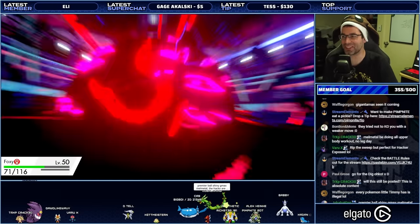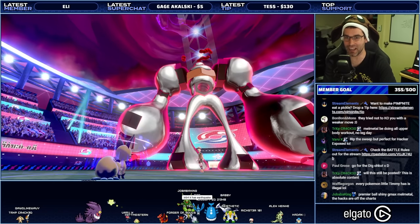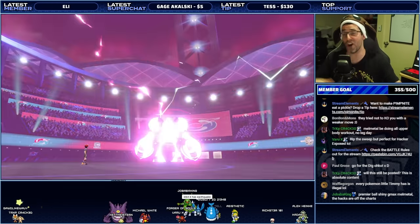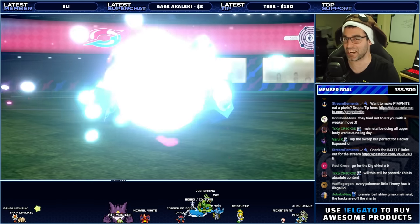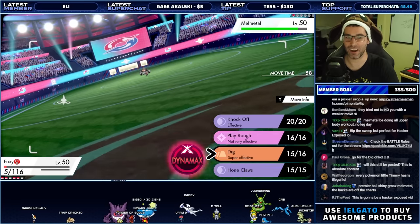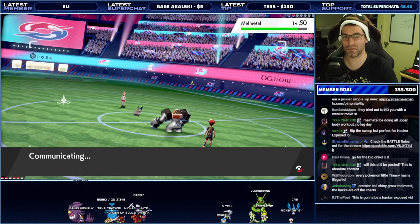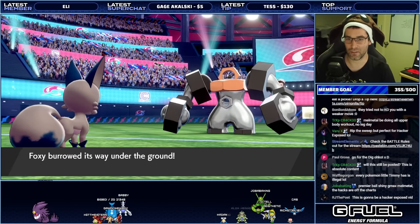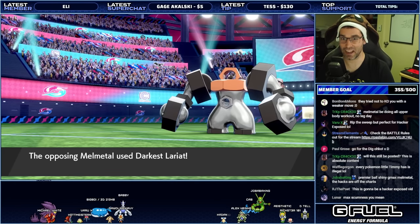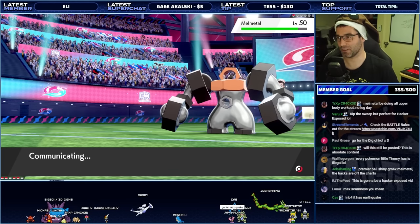Was it a Premier Ball Shiny Melmetal? I lived — what the hell? Somehow I lived, I didn't even need my Focus Sash before Earthquake. No unlimited G-Max. I can go for Dig again — let's go for Dig again, this will do some good damage to Melmetal. They can't swap out. The Darkest Lariat — I see that. So it's Darkest Lariat. Imagine if they went for Max Quake. Here comes the Dig — they're done. Good damage there.